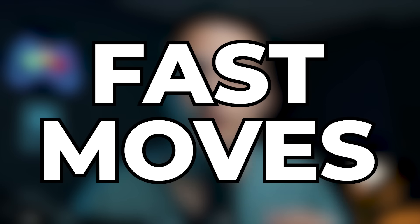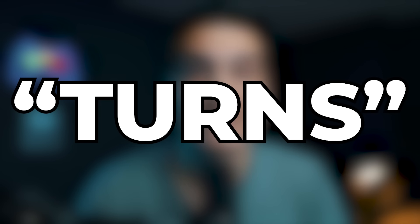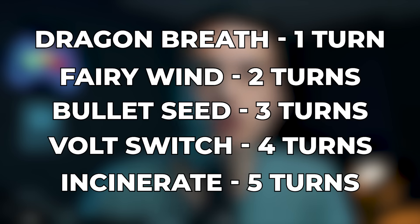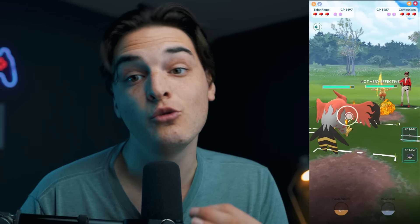First, we need to understand some basic mechanics, starting with fast moves. Every time you tap the screen, you'll be firing a fast move, and different fast moves take different amounts of time. Fast moves are broken up into turns — 0.5 second increments. Fast moves can range from one to five turns, so a one-turn fast move fires every 0.5 seconds, while a five-turn fast move fires every 2.5 seconds.